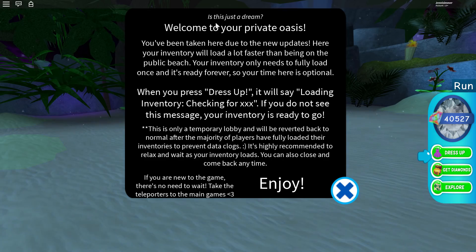It says: 'Is this just a dream? Welcome to your private oasis. You've been taken here due to the new updates. Your inventory will load a lot faster than being on the public beach. Your inventory only needs to fully load once and it's ready forever.' When you press dress up it checks for your skirt, wings, and so on. This is only a temporary lobby, to prevent data clogs.